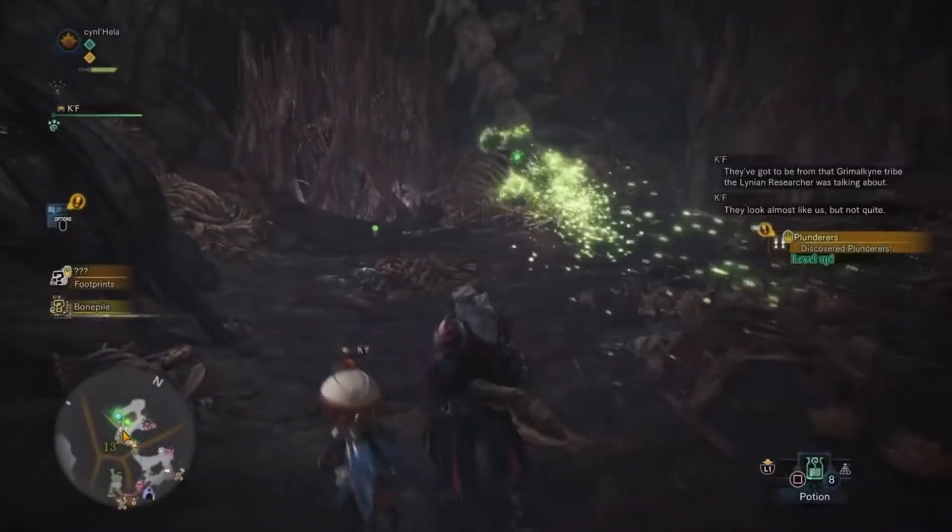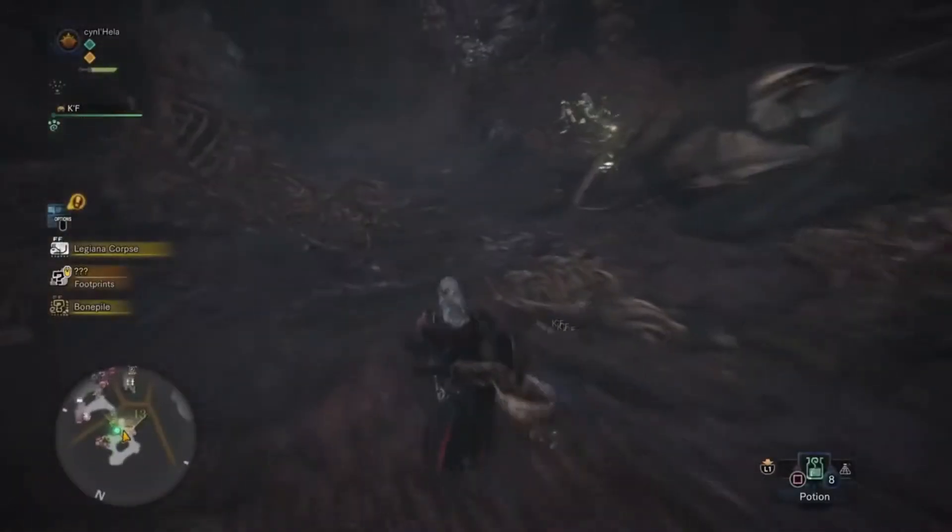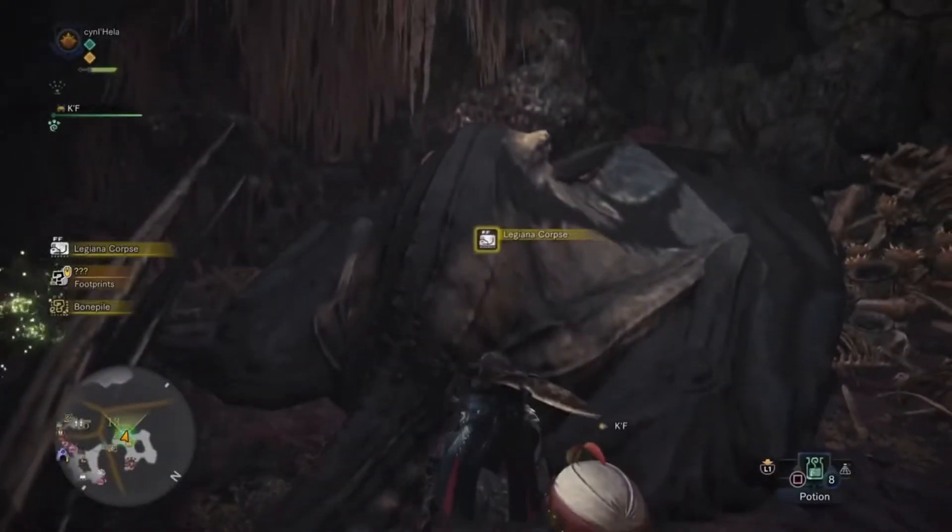When you come through here you'll see the feline right there, and when you approach it will disappear. You can talk to this guy here — sometimes he'll give you a quest, but if not just turn around.